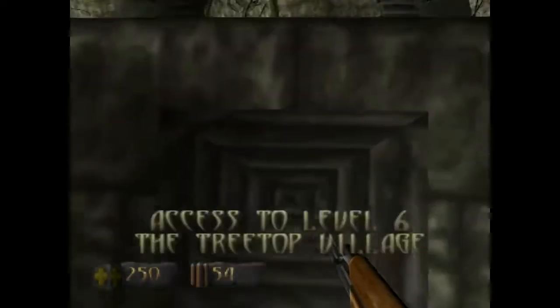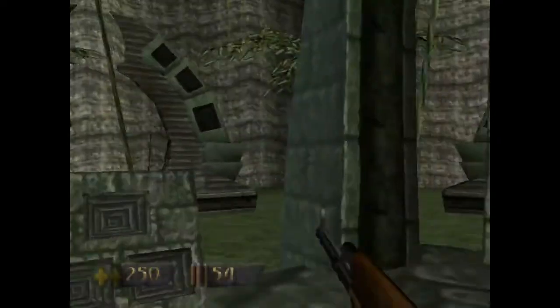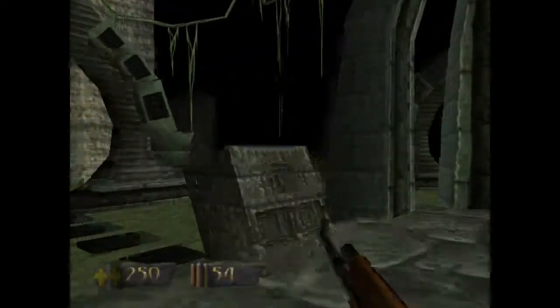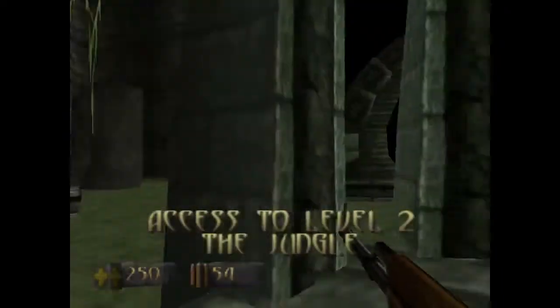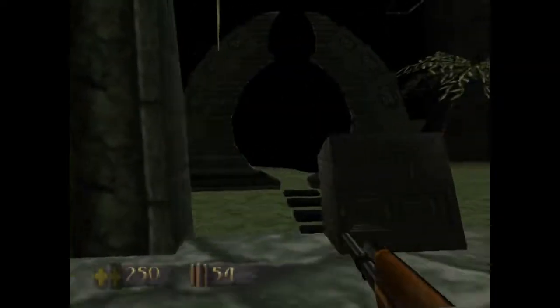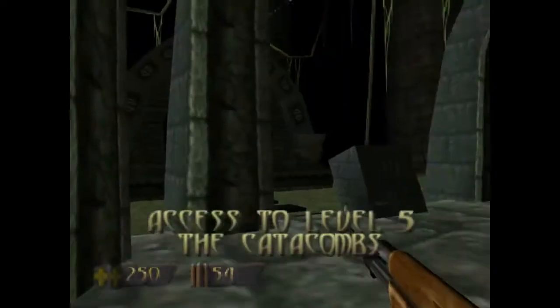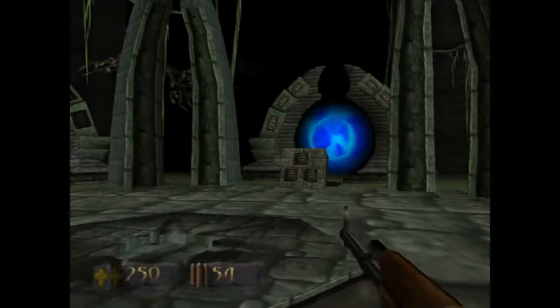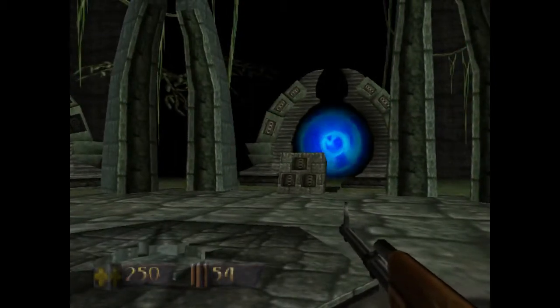When you have the keys, you go up to one of these gates. That's level six, level four, level two, level seven, level five, level three. The good thing about Turok one is that in the hub it actually tells you where you're going.